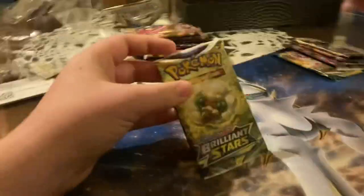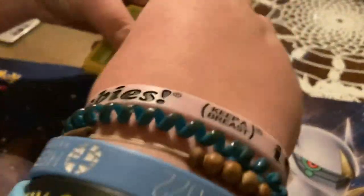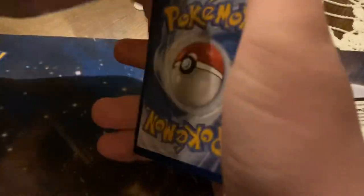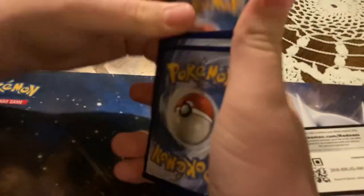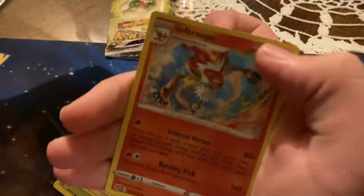I'm going to go with the classic Brilliant Stars. Isaac's on camera duty. Here we go — there's the code. What's the big card in Brilliant Stars? The Charizard. Pulls: Choice Belt, Luxio, Kindler, Exeggcute, Starly, Shroomish, Piplup, Turtwig, a Scizor reverse, and an Infernape.